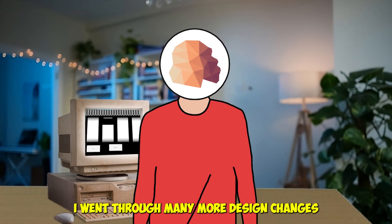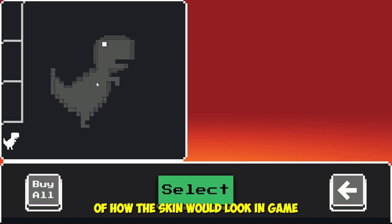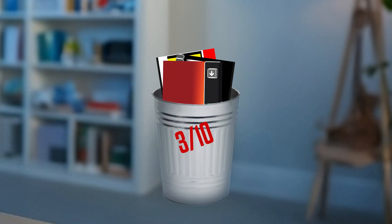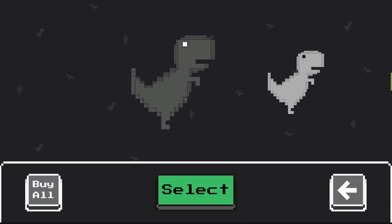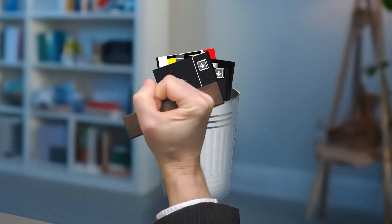After that design, I went through many more changes — such as this one, which was supposed to have a live preview of how the skin would look in view: 3 out of 10. And then there was this side-scrolling one, which almost made it through as the final design, but had the same issue as the slot machine — adding labels and instructions would clutter the screen. 6 out of 10.